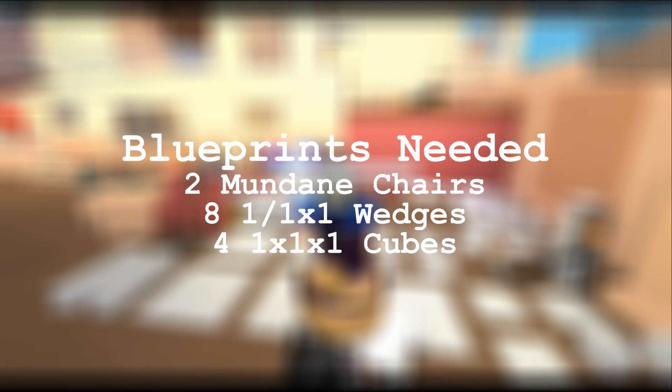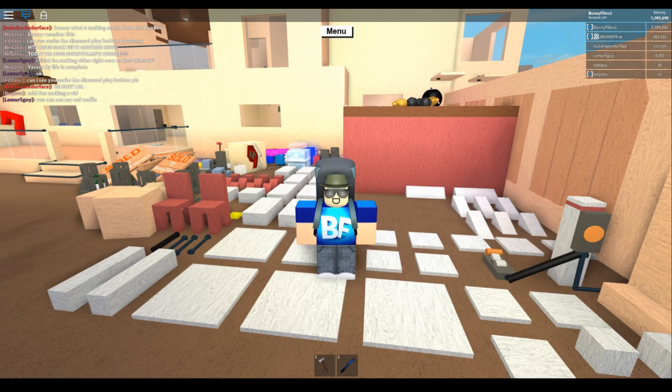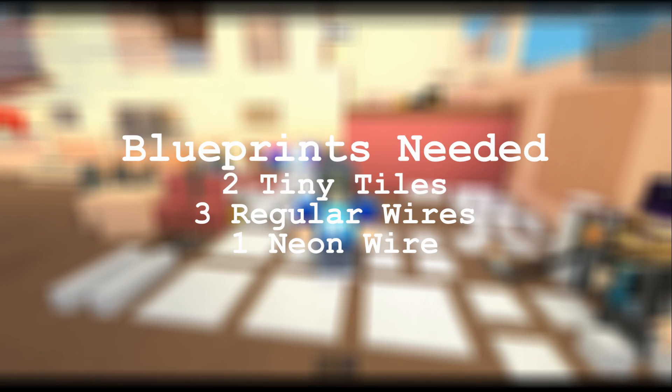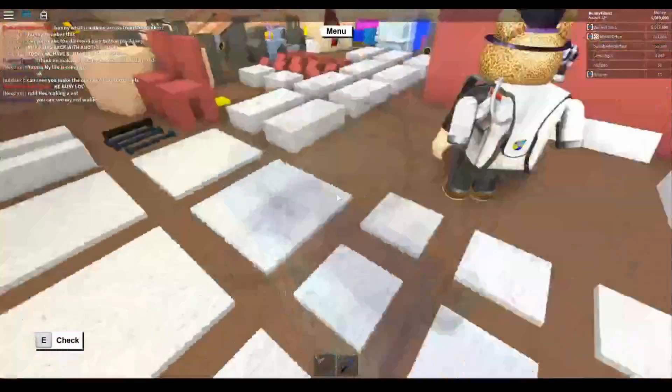For the cherry wood items you need: two mundane chairs, 8 1x1x1 wedges, and 4 1x1x1 cubes. For the yellow lights, you just need two tiny tiles. For the extra stuff, you need three regular wires and one neon wire. The neon wire color does not matter — it's going to be the steering wheel.